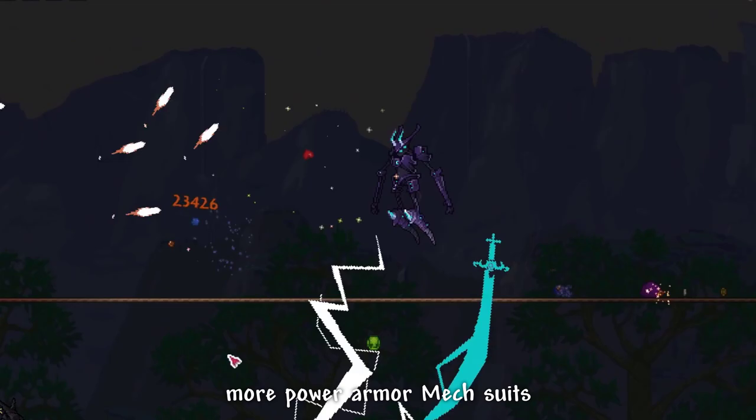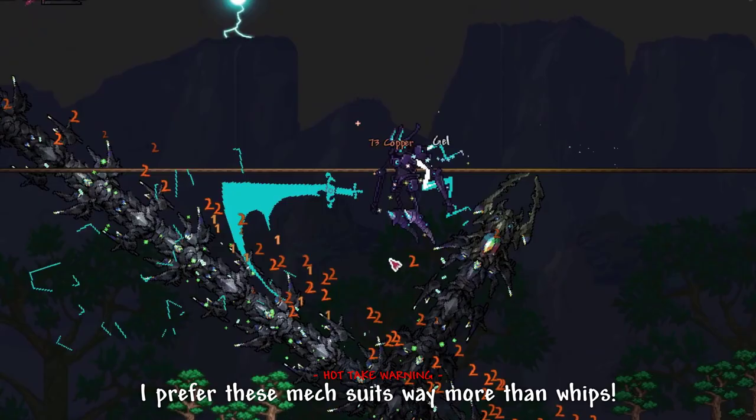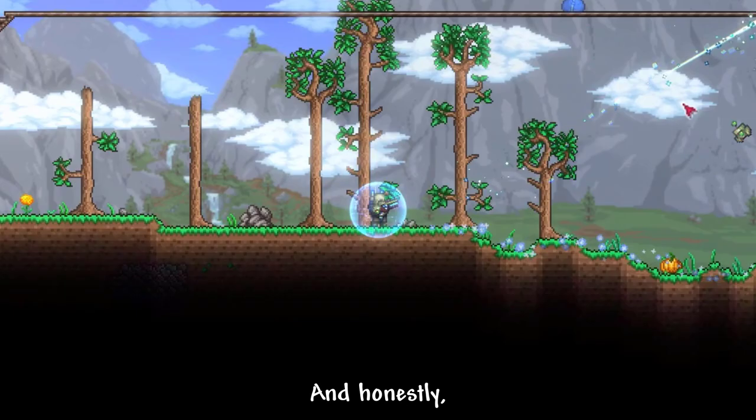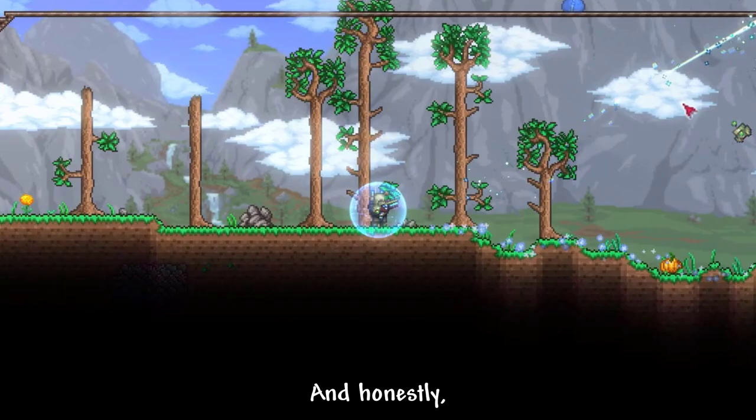Is this hinting that Calamity will add more power armor magsuits for Summoner Class? That would be awesome, because honestly I prefer these magsuits way more than whips. I'm a huge fan of mecha-themed armor and weapons, and it's also way more creative than whips. A little easter egg before I end the video — try naming your character John Wolfram.